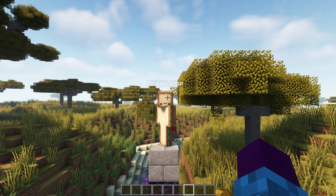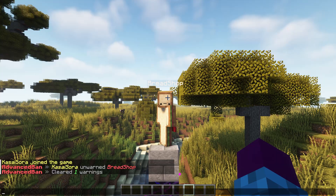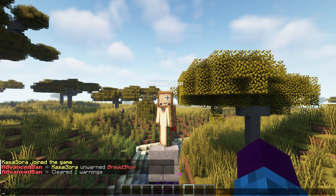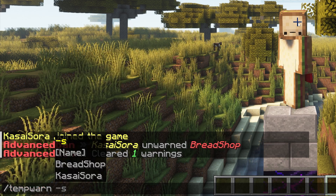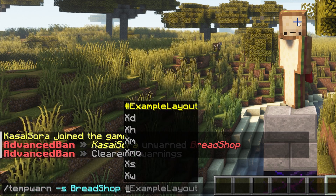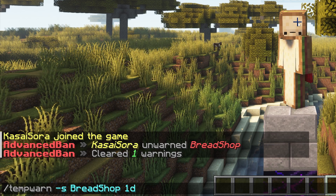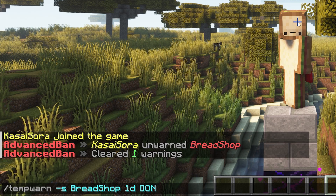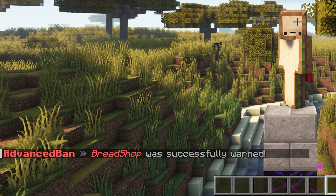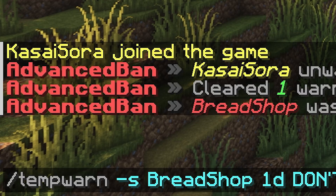If he shows good behavior in the future, you're able to remove the warn by typing slash unwarn clear and after that Bradshop — Bradshop will officially be unwarned. Now Bradshop is being annoying again, but not as much as before, so I want to temporarily warn him. Type slash tempwarn, choose silence with minus S if needed, then Bradshop, and then set a duration — I'll do 1D, which is one day. After the day has passed, the warning will be removed. I'll give the reason 'don't do that, please.' Press enter and there you go — Bradshop was successfully warned. There's no public message this time because we put the minus S there.